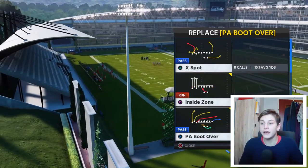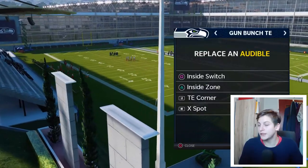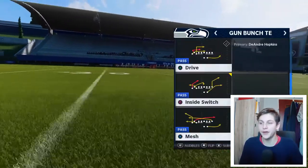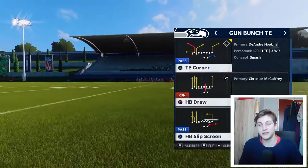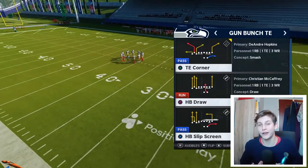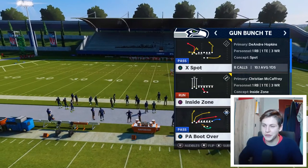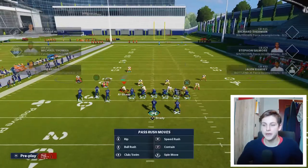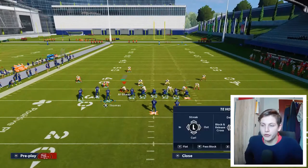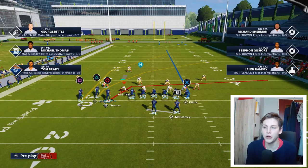I would go with something like X-Spot for audibles, but it really depends. Inside zone is a good run. I personally haven't had too much success with halfback draws this year, so I'll try it out but don't expect it to work too well. This video is only going to be about PA Boot Over, and the only adjustment you want to do is put Kill on a delay fade.